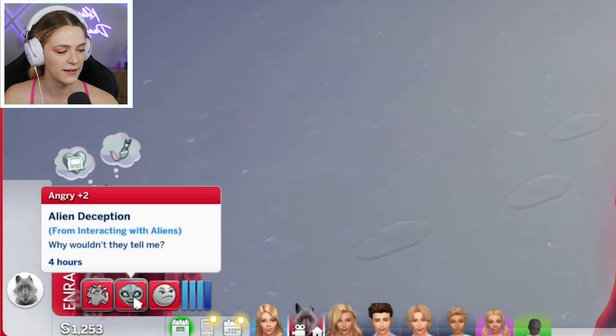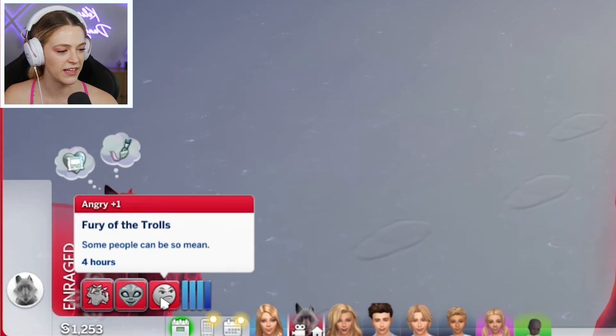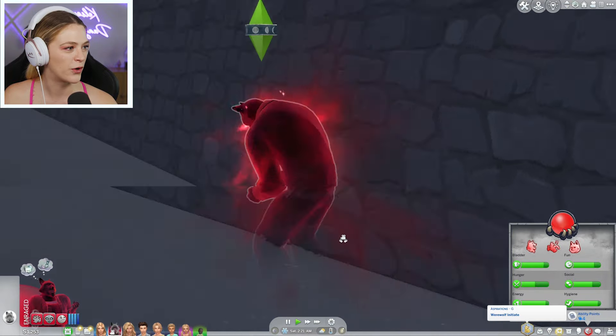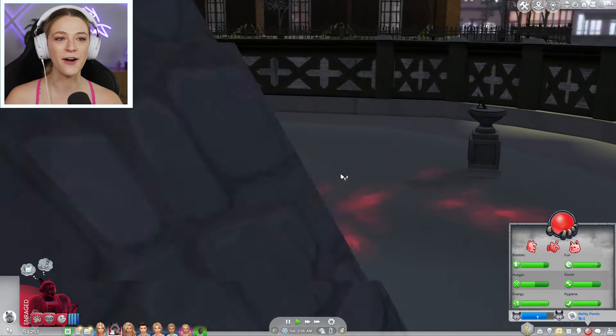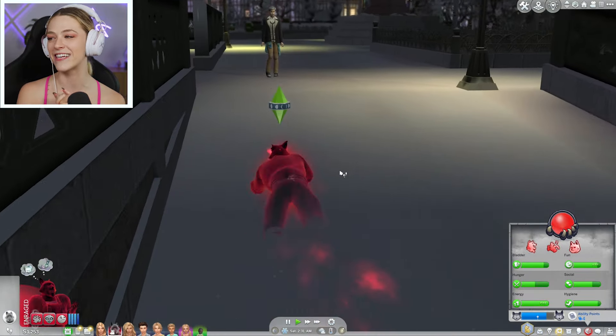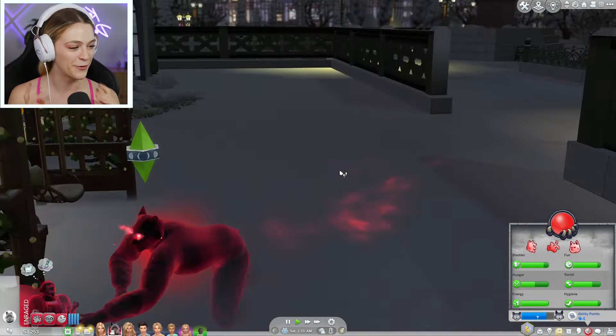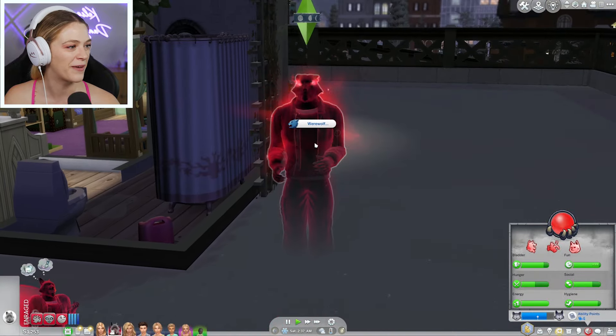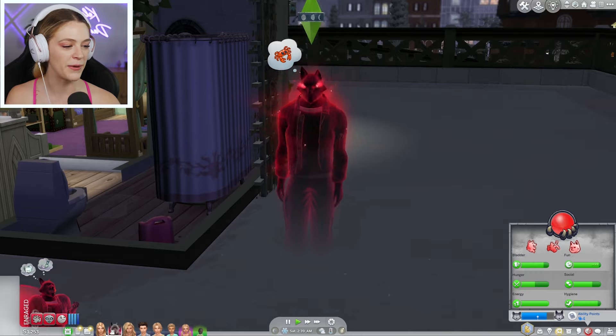Oh my God, look at him — he's enraged. Alien deception from interacting with it, I think. But we officially have a ghost in the family. Let's try to regain control — did not work out, we tried. Greg Jr. is now officially a ghost and my child, technically counting as my ghost child. He's a werewolf and he's going to hang out with me forever. It's going to be great — I'm a little nervous about him being so mad, but he's a little grumpy guy. Chelsea tried to hang out with him and he said no.